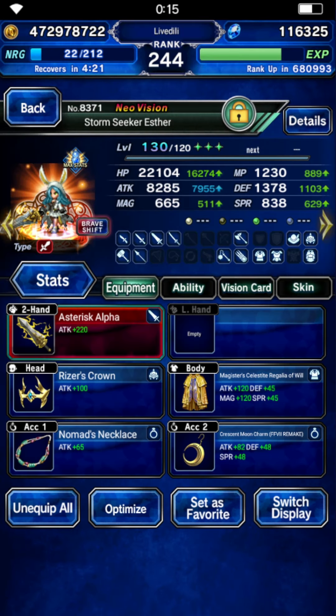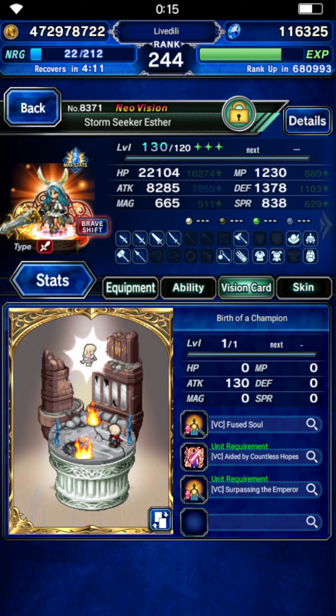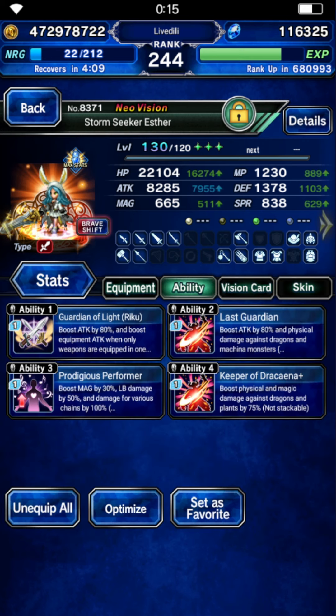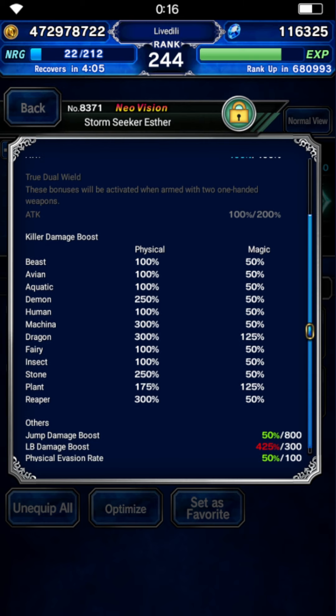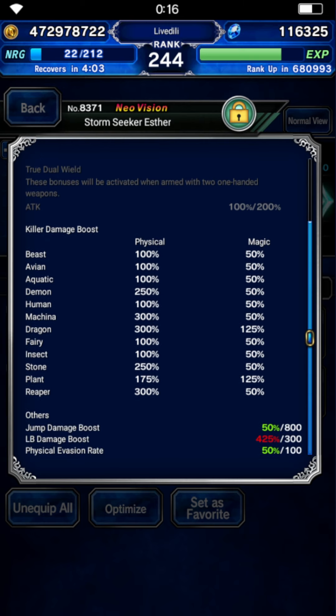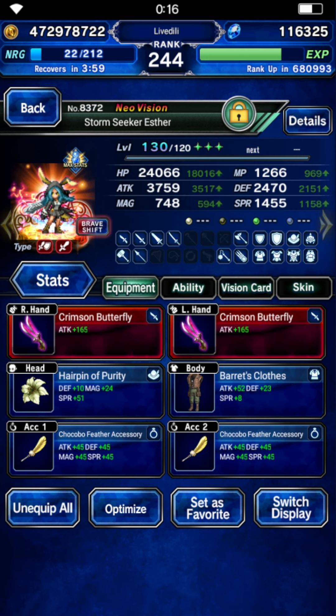Alright, let's check out the team. So, Esther — standard DPS skill, Nomad Snugglers. She's a projectile-type performer for faster chain capping, has the Knights of Grandchild card, and 8.2k attack. She has 300 Dragon and overcaps LB by a lot. Brave shift is geared for evasion.